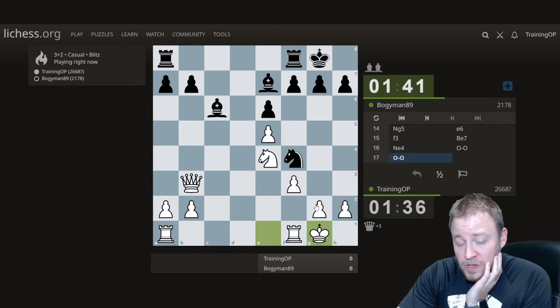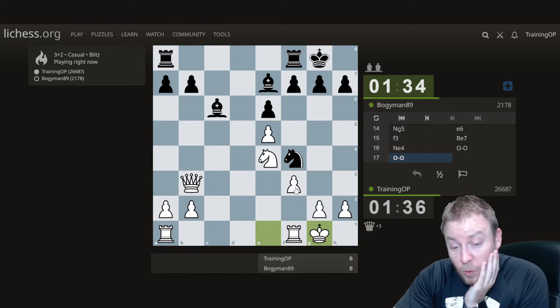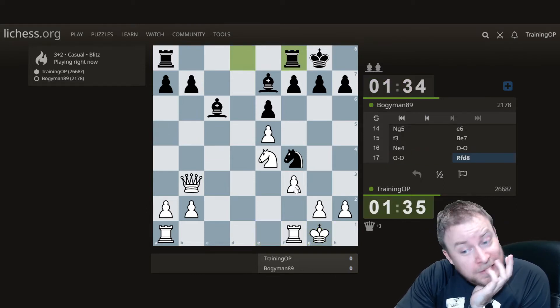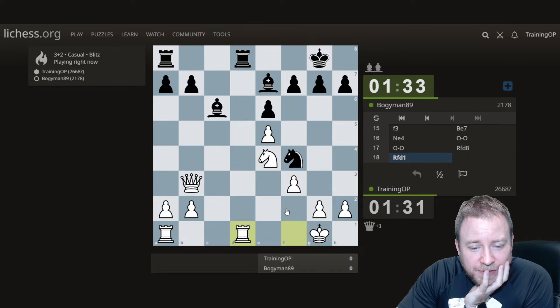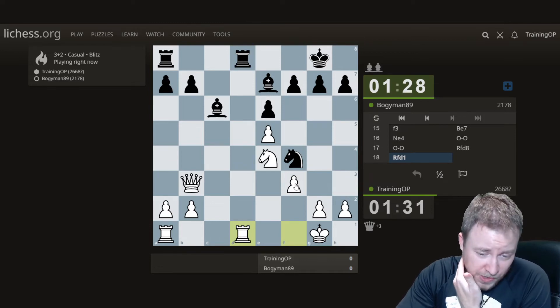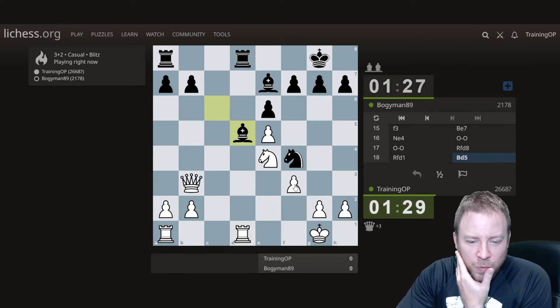We never lost the G pawn, which I kept expecting the opponent to take. Now it's just a queen versus two bishops, and I don't think the bogeyman is going to be able to survive. But as we've seen on the channel, I've won worse positions.